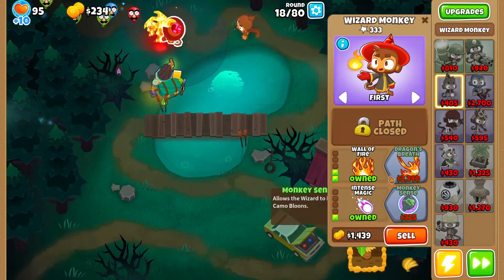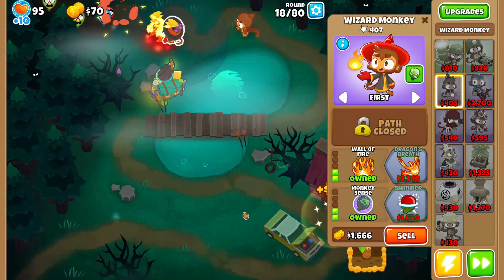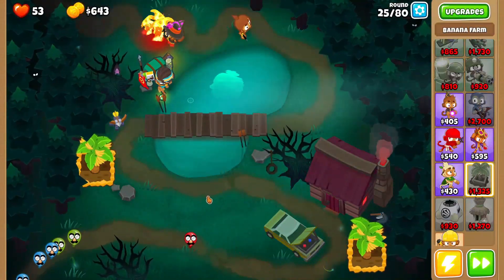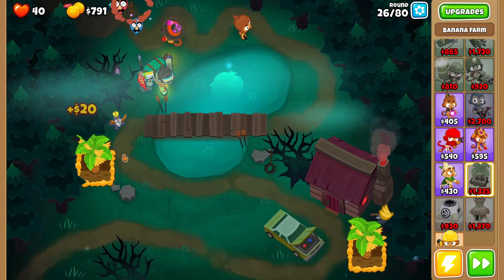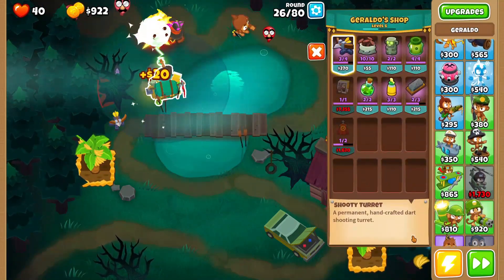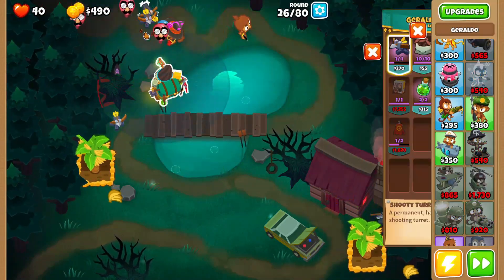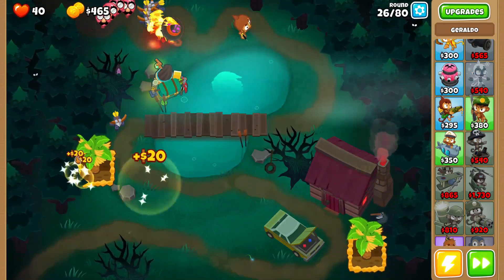Here we go, we're about to grab our 0-2-2 Wizard Monkey and now we're just gonna keep farming. Oh my god, he cannot pop purple balloons! You know what, we'll just put three shooting turrets up here. Now what? Exactly.